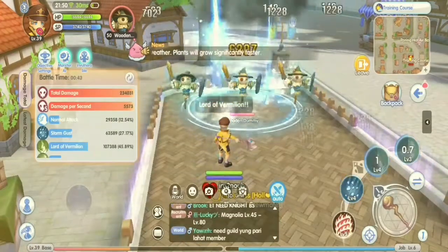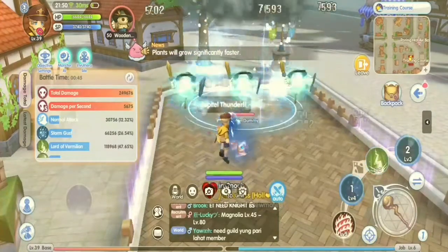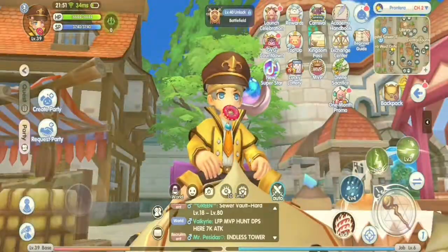Wizards can be an AoE type or a Bolter type depending on the preference of the player. Next, let's talk about their builds.